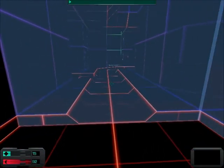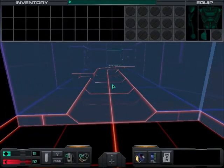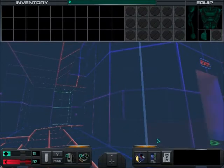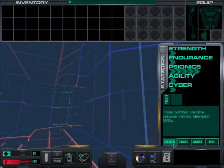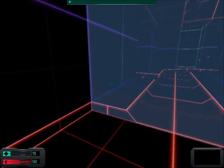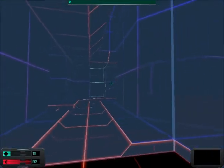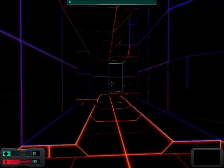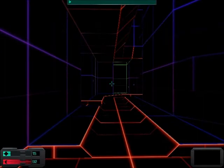Hit the tab key. This puts you in use mode, where you can use your mouse to interact with items in the world. Open your primary MFD, or multi-function display, by clicking on the MFD button near the bottom of the screen. This display shows your strengths in various areas. When you're ready to continue, press the tab key to go back to shoot mode. Try changing between modes until you get the hang of it. Follow the red path along the ground to the next training station. Okay, I need to push this button so I can get the hang of it.